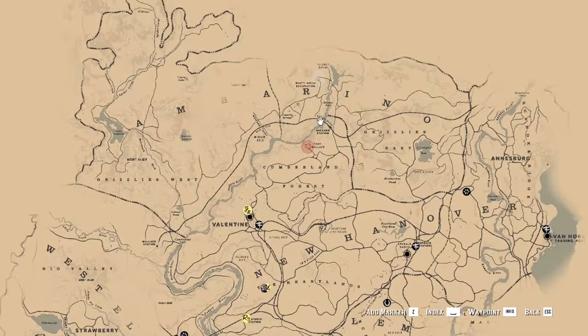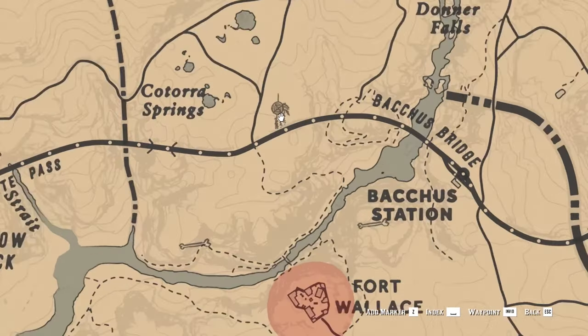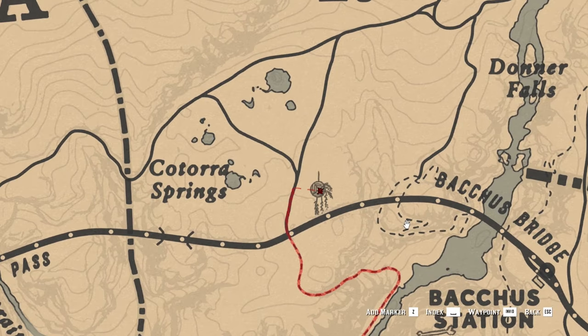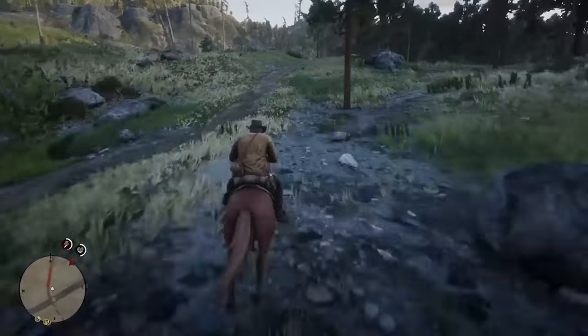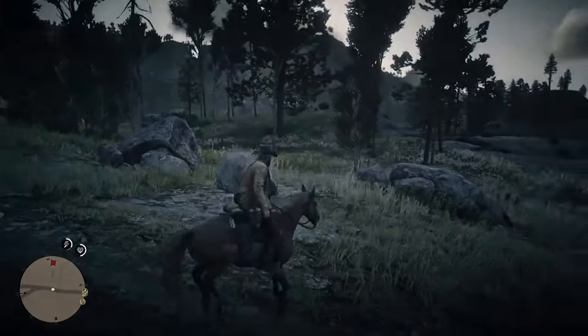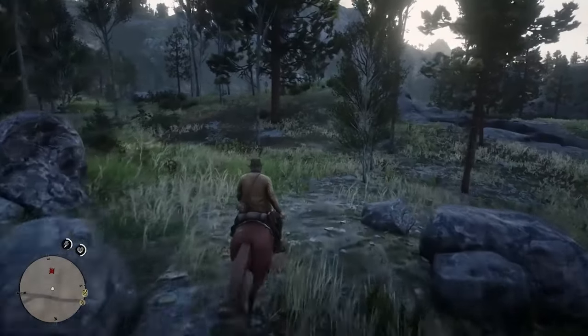The sixth is to the north from Fort Valens, between Catorra Springs and the Bacchus Bridge. Here, on the side of the road, you will find several rocks and if you look at them from the road, they will point you to the Dream Coaches tree.